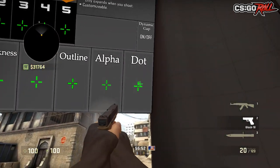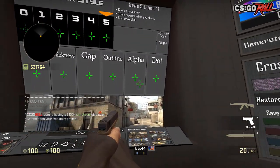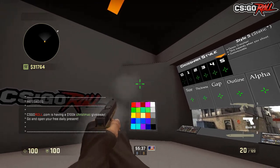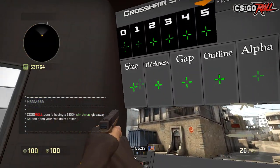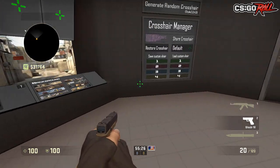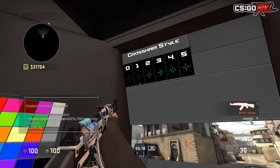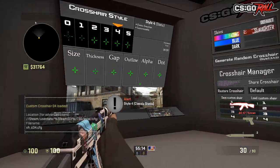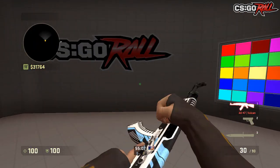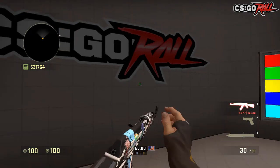And then dot — that changes whether or not you have a dot, which is cool. I'm going to make the gap a little bit wider just so you guys can see the middle, and now I have a dot. Dynamic gap — I think this is something that's very underrated. It changes the gap based on the gun that you're using. See how when I switch guns that changes? I think that's very good because it shows like where you can spray from — where the bullet can kind of spread to on the first shot.